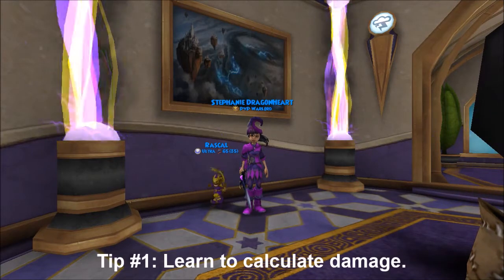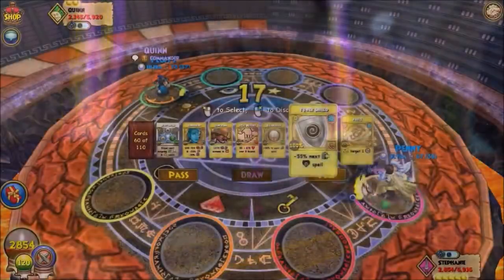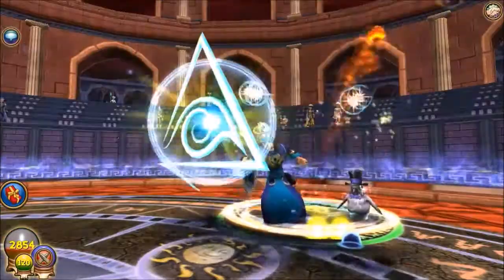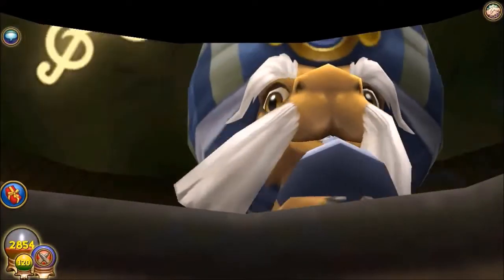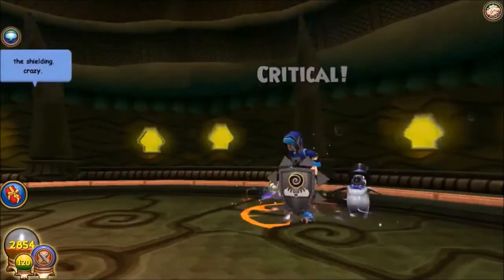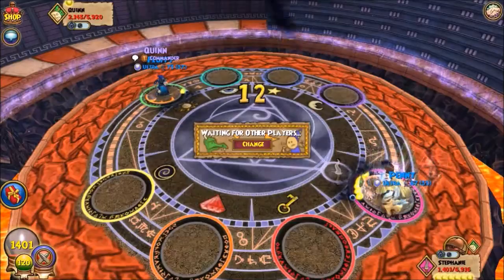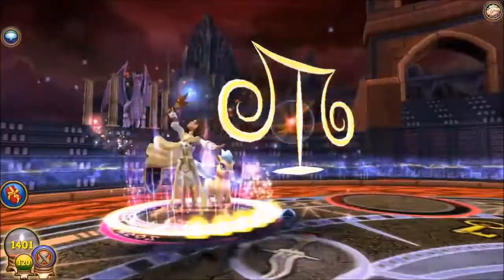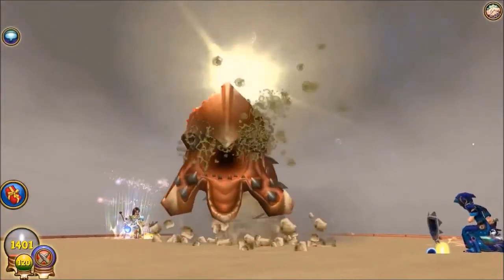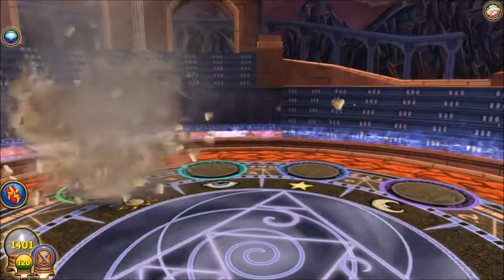The first step is to learn how to calculate damage. In a PvP match, you only have 30 seconds to arrange your cards and plan the next move. If you miscalculate how much damage you can give or take in a certain situation, that can cost you the match. So in this match that I did a while back, I chose to shield rather than hit because I knew I wouldn't be able to kill. And if I hadn't shielded, then he would have killed me that turn. But because I knew ahead of time that my sandworm wouldn't kill him through his resist, I was able to pick the right move and follow up the worm with the killing shot afterwards.